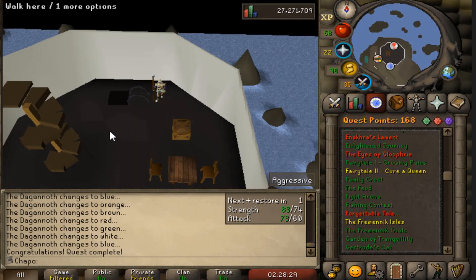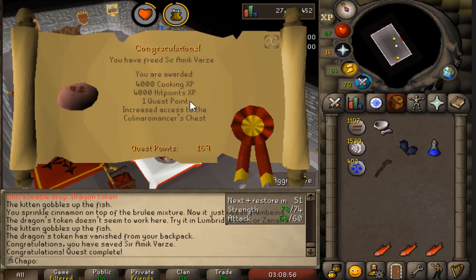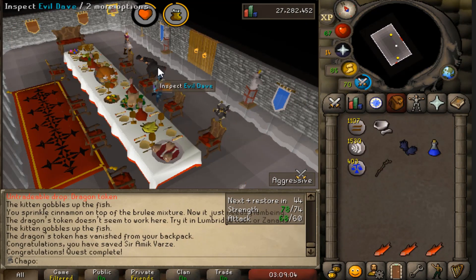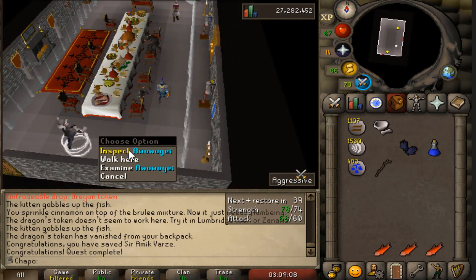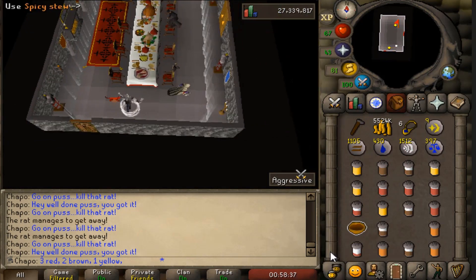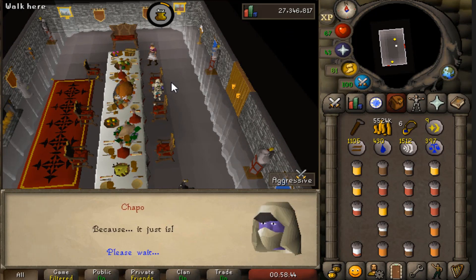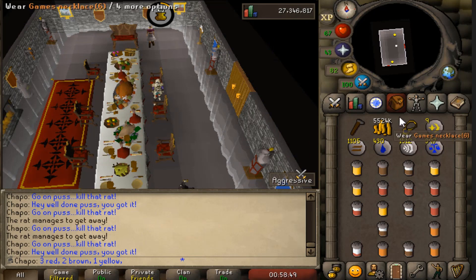Approaching 175 quest points sooner than I would have imagined. Moving on to the Evil Dave sub-quest now - I've honestly never been lucky with this one, it's always taken me at least 20 minutes. As I figured, it took like 30 minutes. Look at all these damn stews in my inventory. Not happy about that, but finally Evil Dave is complete. I believe we have one or two left.